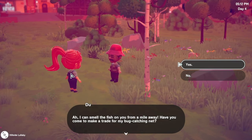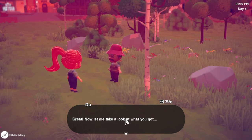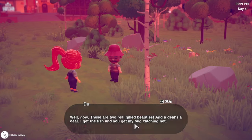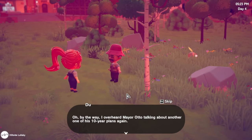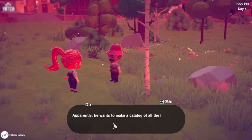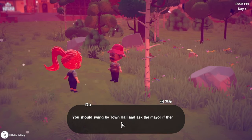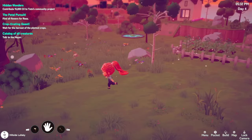Where is this guy? Do I smell like fish? Have you come to make a trade for my bug catching net? I don't know if I should be offended that you said you could smell me from a mile away. Yes - let me take a look at what you got. Well now, these are two real grilled beauties - a deal's a deal! I get the fish and you get my bug catching net. Oh, by the way, mayor Otto is apparently talking about making a catalog of all the island's creatures - you should swing by town hall and ask if there's anything he needs help with.